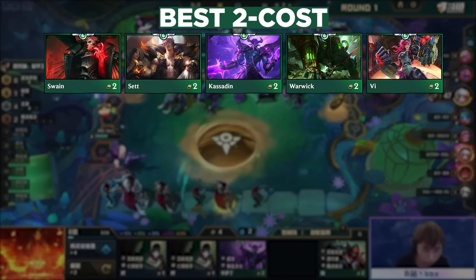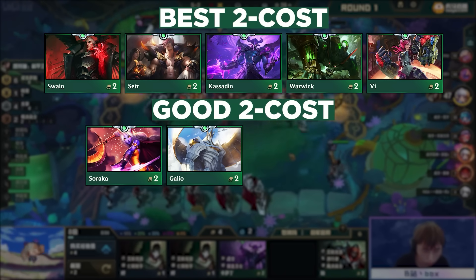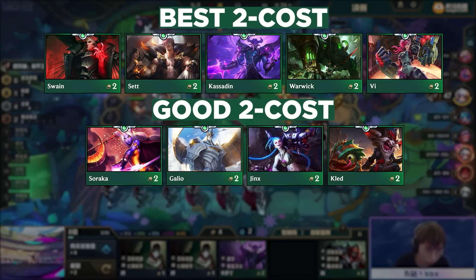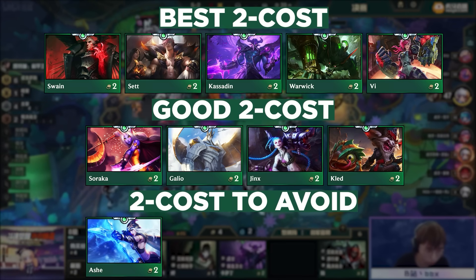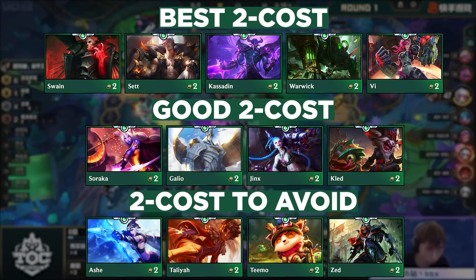The good tier for 2-costs includes Soraka and Galio for Invokers, Jinx for Zaun and Gunners, and Kled for Noxus — with a particular shoutout to Jinx if you have a good Zaun mod. The units to avoid are Ash, Taliyah, Teemo, and Zed. Outside of Ash, the only times you buy Taliyah, Teemo, and Zed are when you're trying to re-roll them, which is rare and not really what you're doing with Stars Are Born.